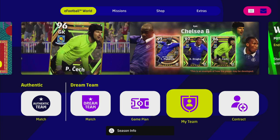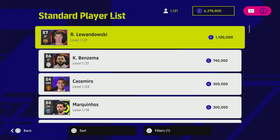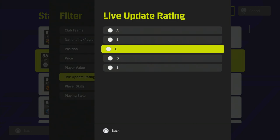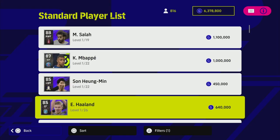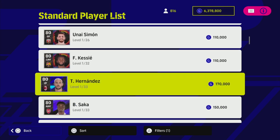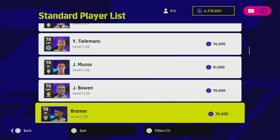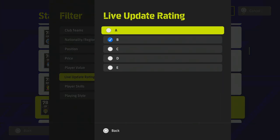Back to the actual game — these are the guys I'd recommend swapping out if you have them. Definitely consider dropping Salah, Mbappe, Son, Haaland, Henderson, Bernardo Silva, Modric, Rudiger, David de Gea, and Hernandez — at least one or two of those players will be in most people's squads. On C form you can keep those players, but for the A and B guys, there are some great options to bring in.